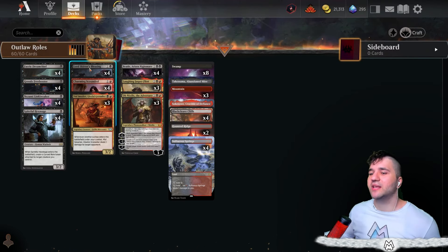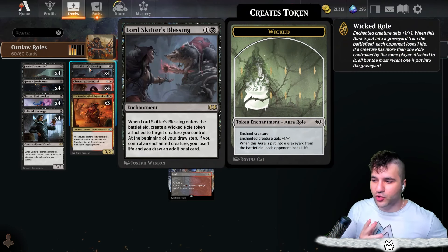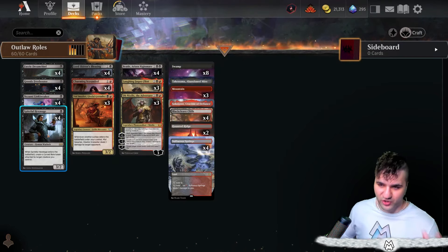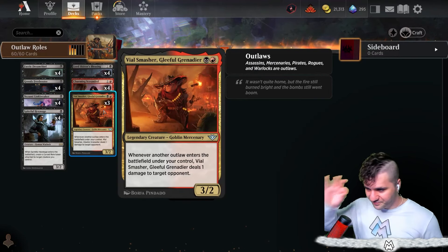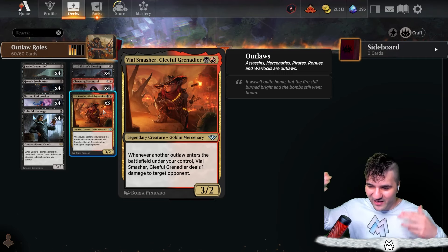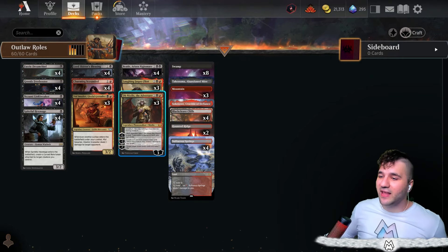The Charming Scoundrel is obviously good because you can create another Wicked Role, which is good because with Lord Skitter's Blessing you need a role on something to draw an additional card for one life. It's honestly not that hard to do — Braids lets you sacrifice the Cursed Role token, and the Charming Scoundrel can just create another Wicked Role. The Vile Smasher is a Mercenary — whenever an outlaw enters the battlefield under your control, you deal one damage to your opponent.